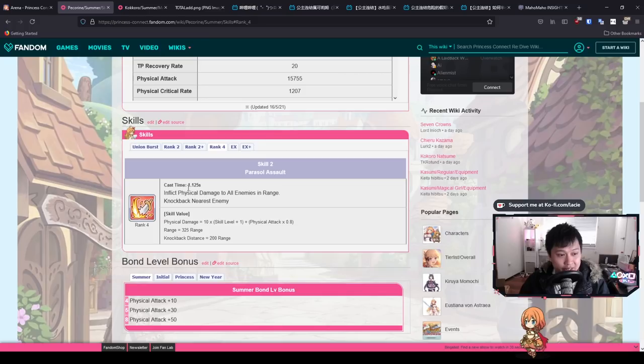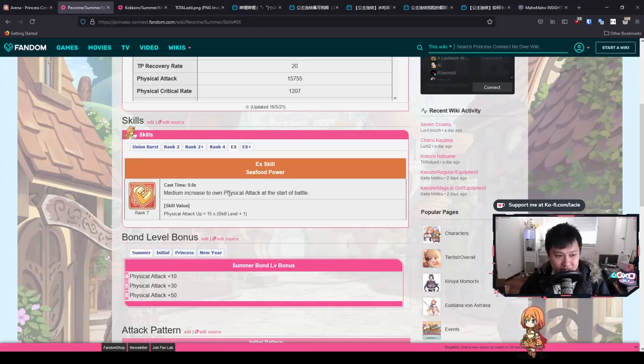Skill 2 is Parasol Assault — it inflicts physical damage to all enemies in range. The range is about 325, a little shorter than the UB, and it knocks back for 200 range. There are some comps coming to mind around this movement disruption niche. This knockback is really big because it also knocks tanks back, which is so good for a cleave comp. There can be a lot of synergies with summer Pekran.